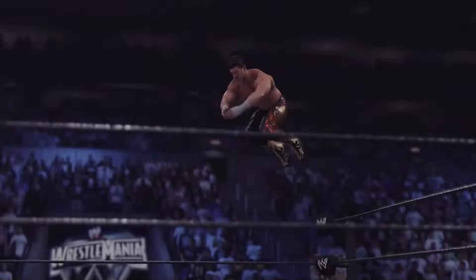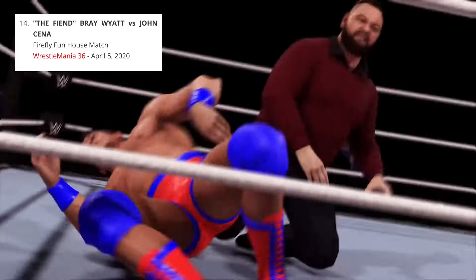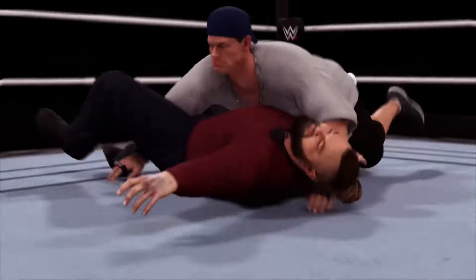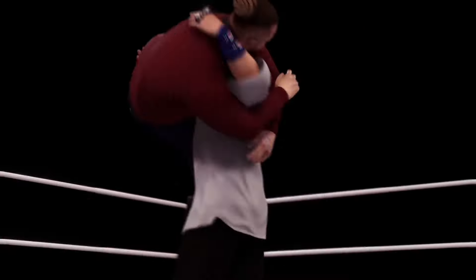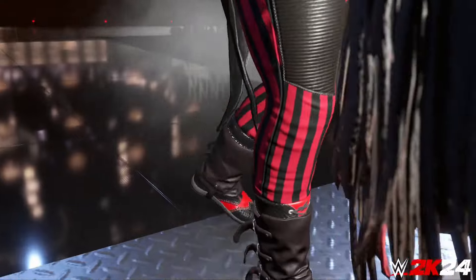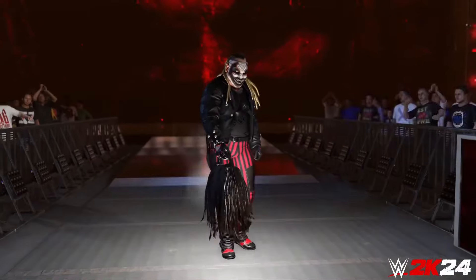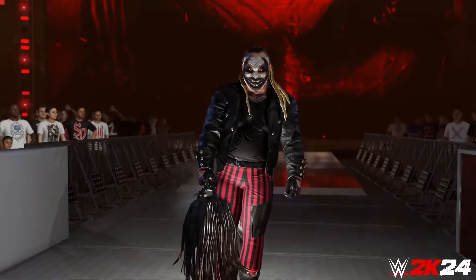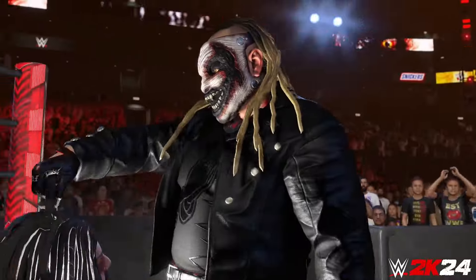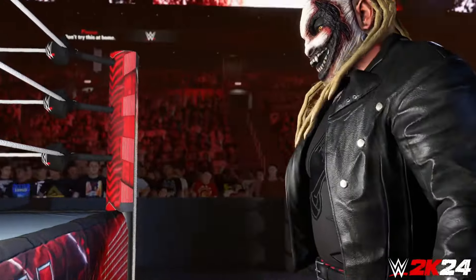The 14th confirmed match is WrestleMania 36: The Fiend Bray Wyatt vs. John Cena in a Firefly Funhouse match. We knew this was coming since 2K tweeted out Bray Wyatt the Fiend's full entrance, and earlier they also tweeted John Cena with the NWO shirt. The Fiend model is not the only one we're getting — we'll also get the Firefly Funhouse model. My question is whether we'll get the Wyatt Family Bray Wyatt model, since that persona appeared in the Firefly Funhouse match.